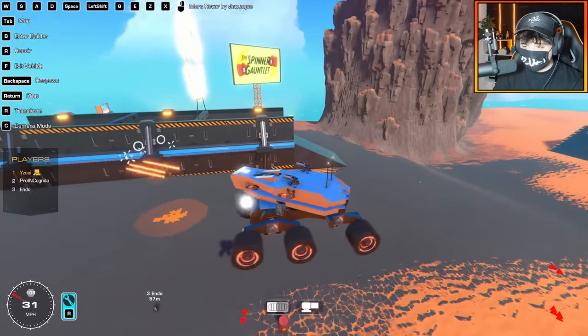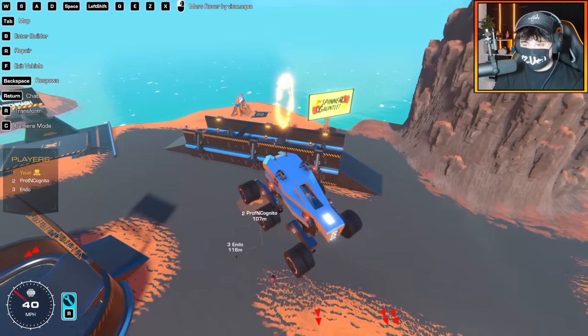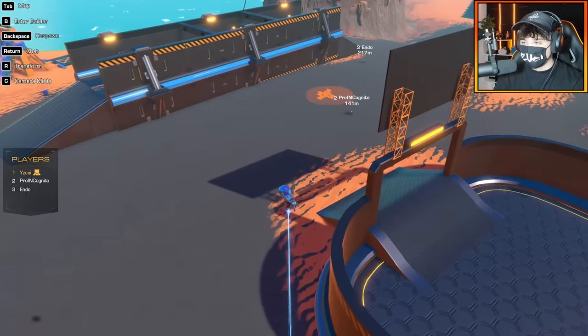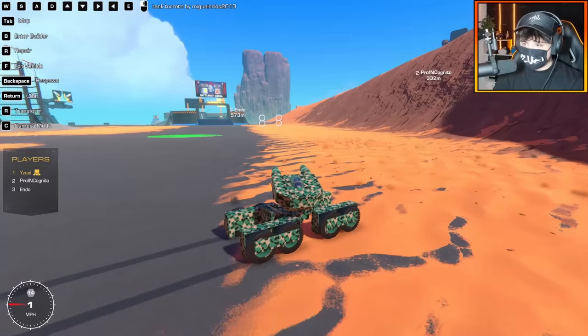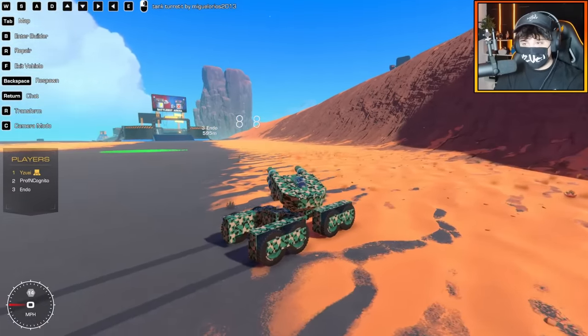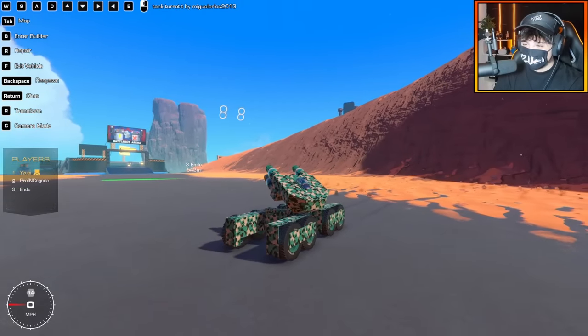That was definitely the most OP pick. I feel like that was a little cheaty. You should pick a new vehicle and we'll try again. Let Endo pick a new build and we'll go for round three. We have no idea what it looks like. Ground vehicles in three, two, one, begin!